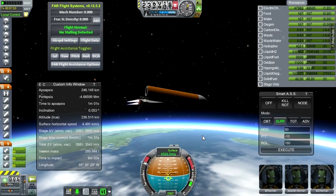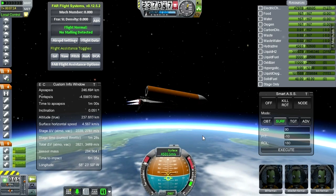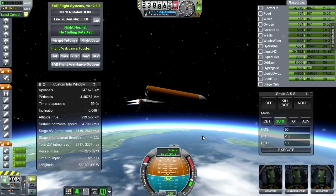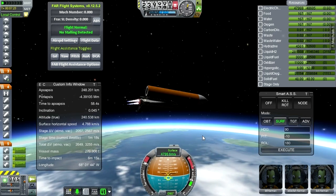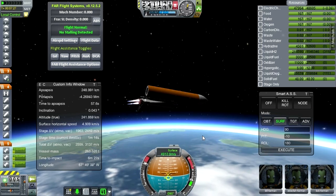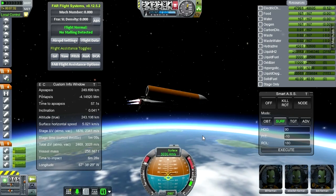I'm already impressed by everybody's shuttle in stock KSP — those are all great. With EJ's on Twitch TV being the most impressive, with his stock hinged doors — as much testing and effort as I put into this, I'm sure I didn't cover even a fraction of the time he spent on those.